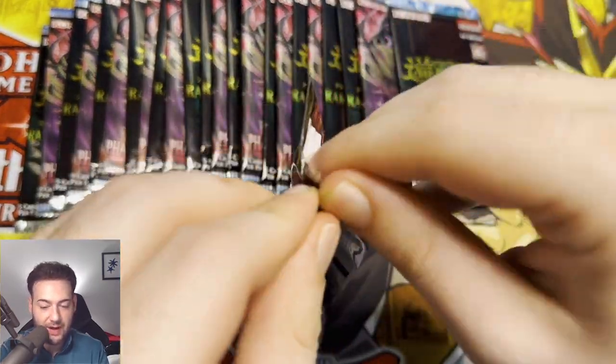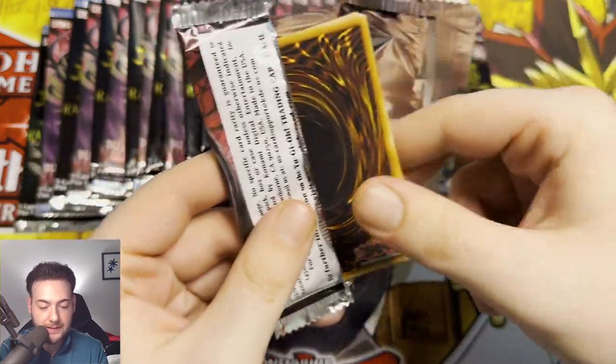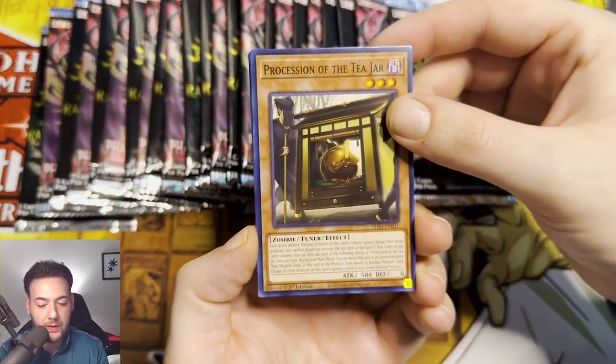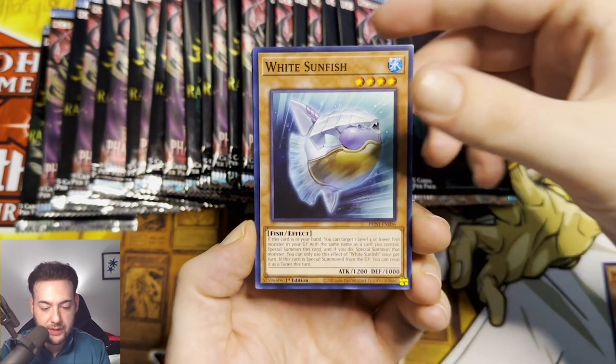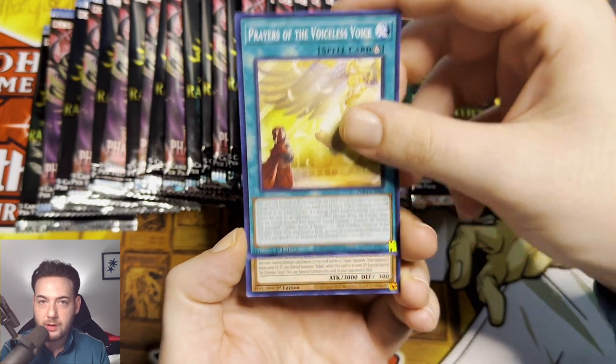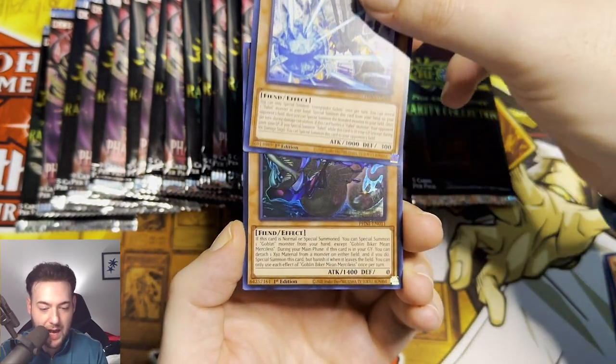That just dropped — I finally found some of this, guys. So let's see if we can pull some Yubel support, and maybe that Horus Quarter Century Secret Rare would be crazy. Any Quarter Century Secret Rare in this video would be absolutely amazing.